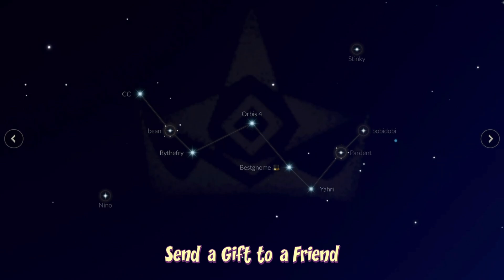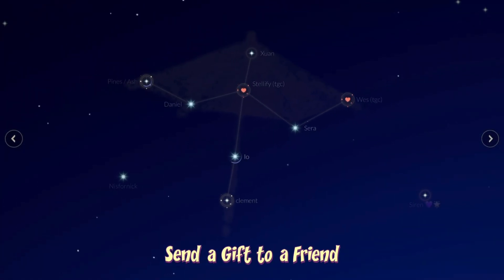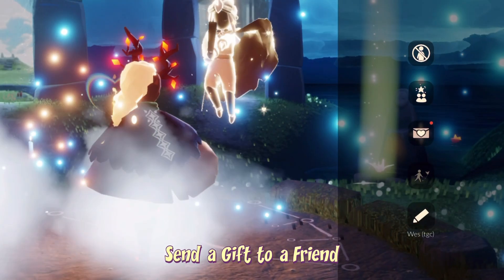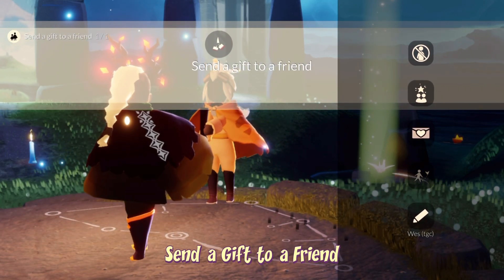To send a gift to a friend, we can do it both in person and also in the constellation. All we have to do is find a friend, tap on them, and we do have to have at least hug unlocked so that you can send them a heart.